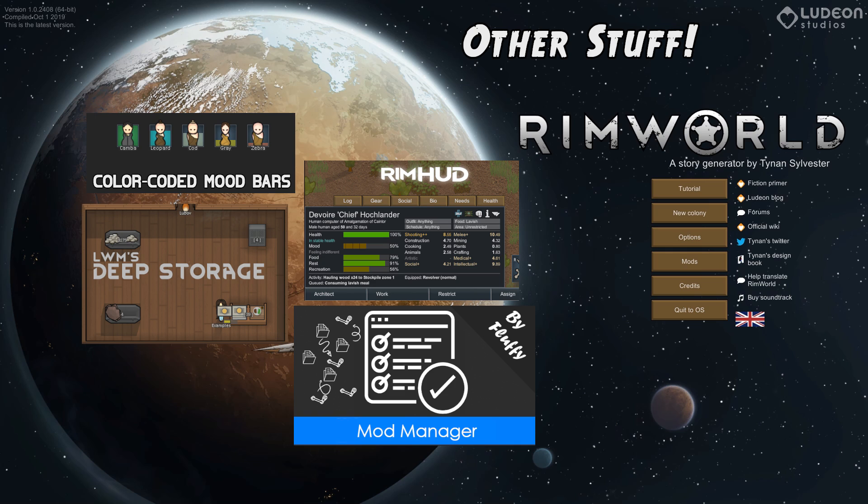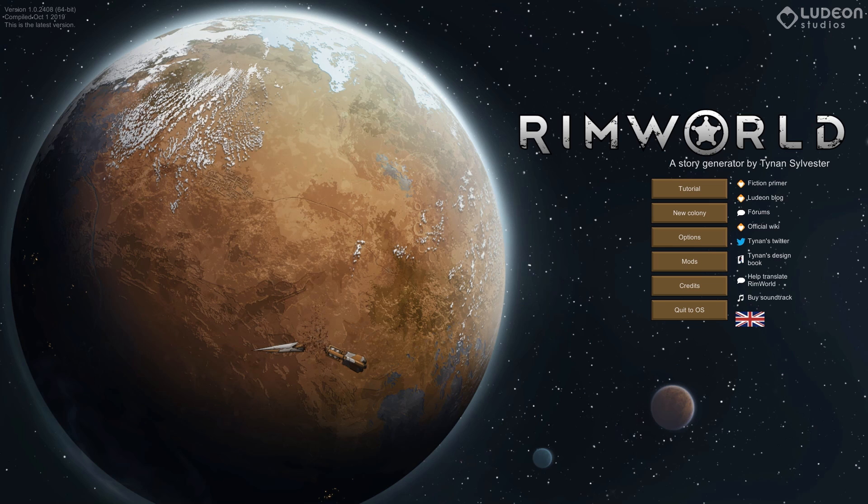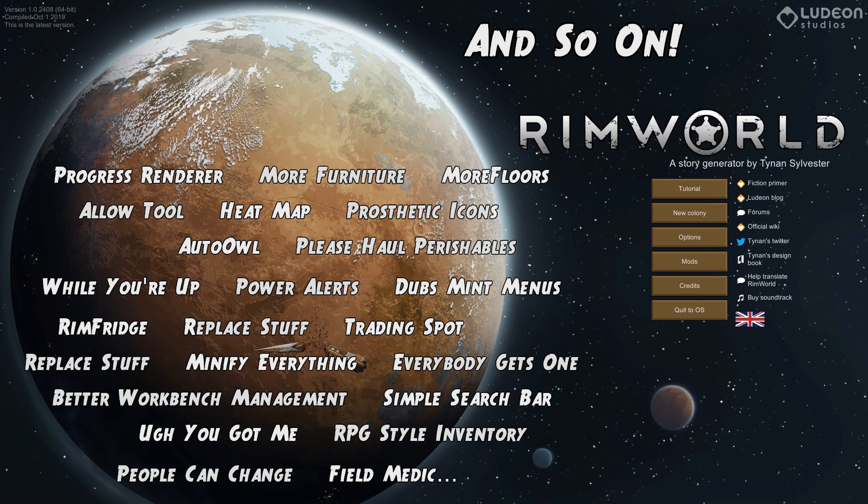I liked how deep storage worked last time, so we're going to be using that again. Since I don't use the Steam version of RimWorld for the series, Fluffy's Mod Manager can really make your life a lot easier. In the mod list linked in the description below, I've got both the Steam list and the list from Mod Manager. Then of course I've got my giant pile of other mods — read carefully, there will be a test.